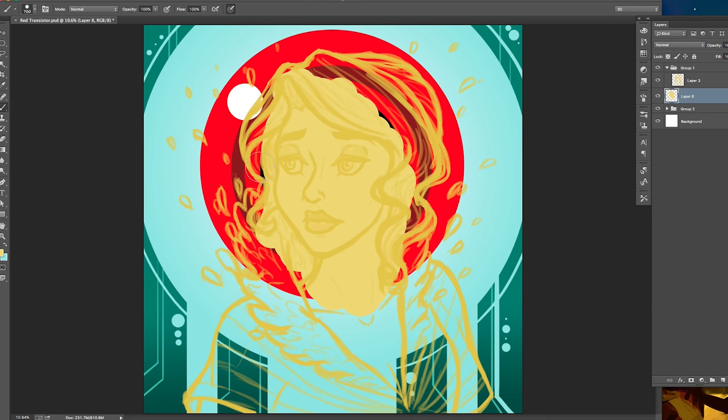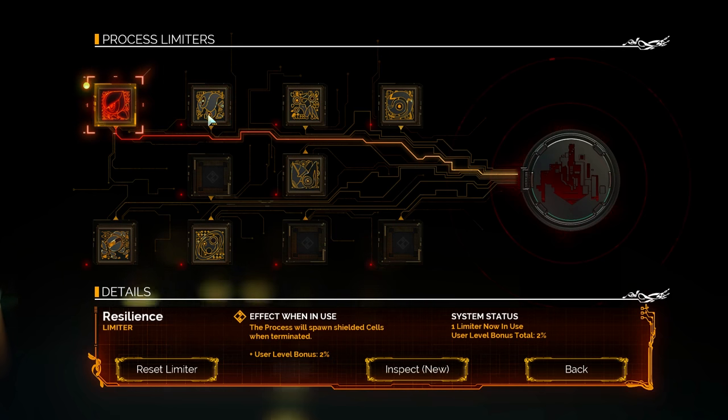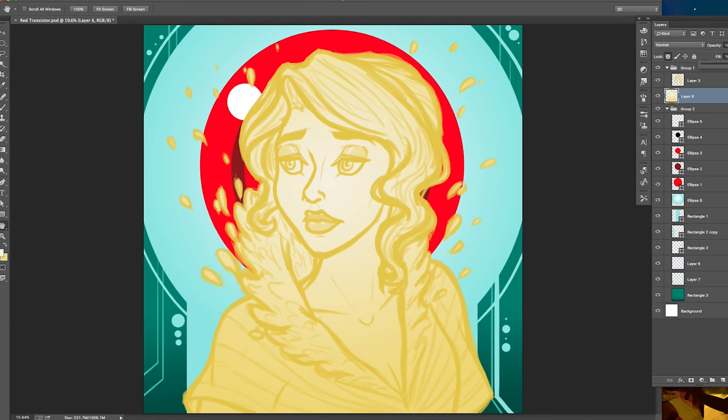Feel the game is too easy? There are also what are called limiters, which you can earn and then use to make the game harder in different ways. You can make the enemies cause more damage, or even make them respawn faster. It's all up to you.